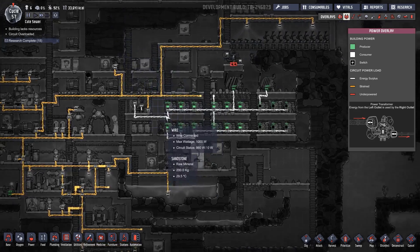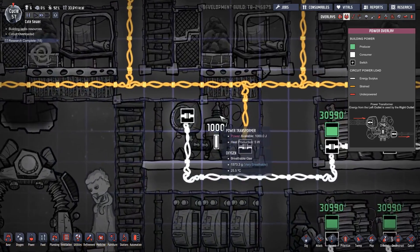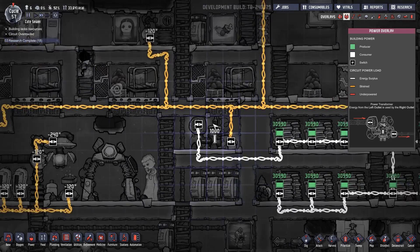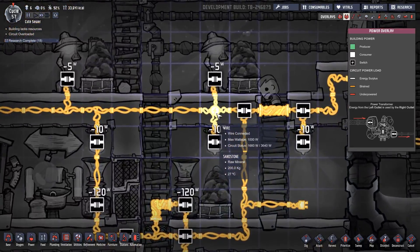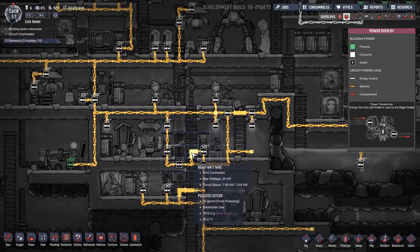Electricity, what are you doing? The only power entering the system is coming out of the transformer right here. I thought it only allowed for a thousand — only one kilowatt to come out. How are you getting 1600 kilowatts? Is it this weird wire thing we've got going on here?